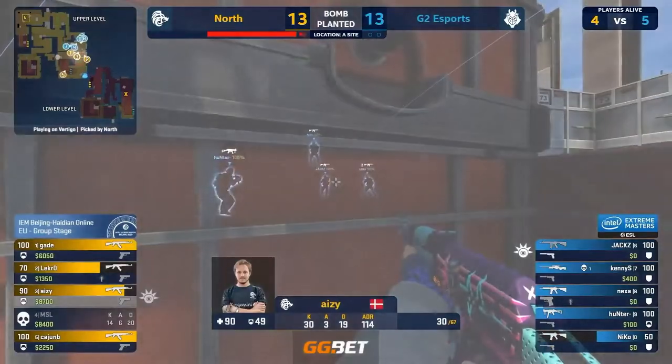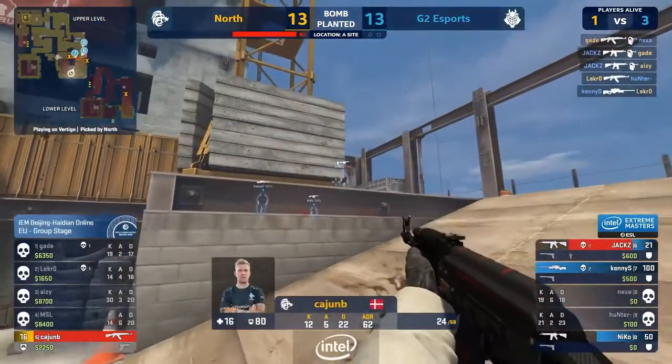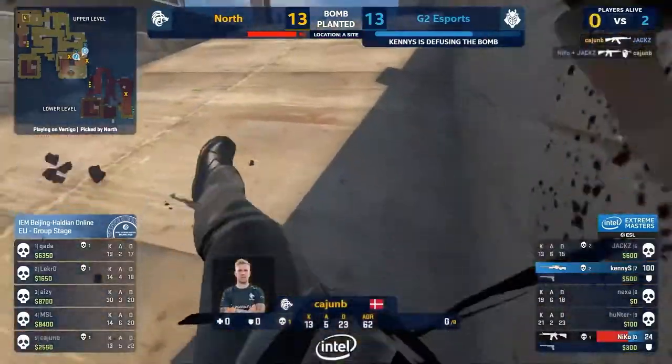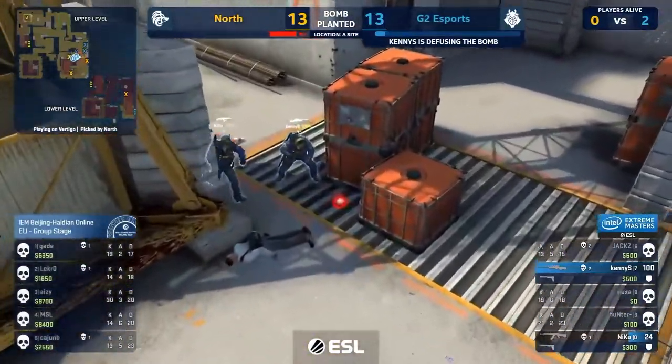They look to stand and fight around short, around sight box. One for one. Jax's revealed. He hits the shots necessary, so does Kenny. Doubling up. They know where Cajun is — he's low. Need to be holding a 10-second defuse. Niko cannot afford to miss. He hits it. The crucial headshot found. G2 weather the storm — just about by the skin of their teeth.